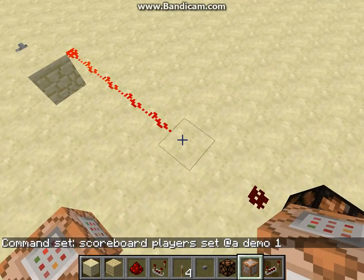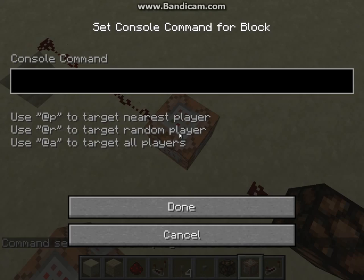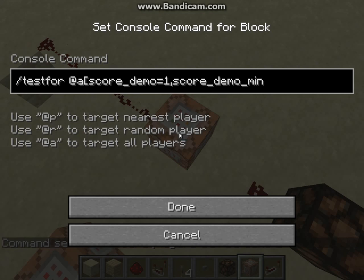Now over here we'll put another one, and this is going to be our receiving block which uses the testfor command. That is @a, then we go into our brackets — no spaces, this is all right after each other — and that is score underscore our objective name, which in this case we called it 'demo', equals 1. And then again score underscore demo underscore min equals 1, and close bracket.